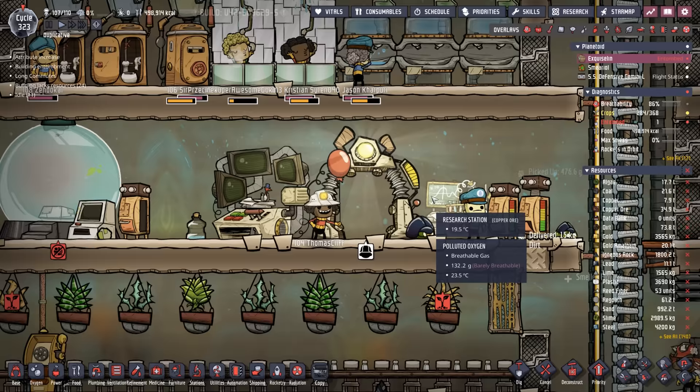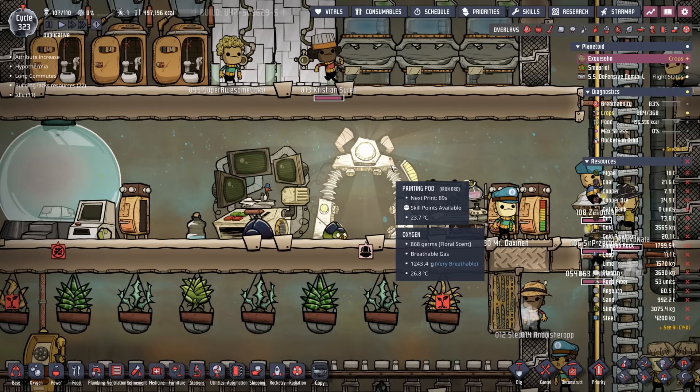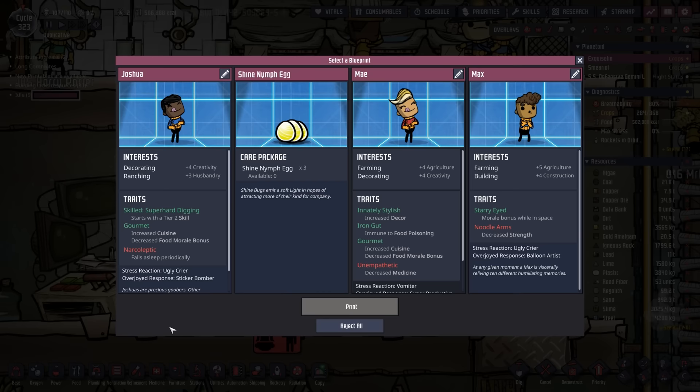Unfortunately, the update broke some mods as expected. The mod we were using to pause the printing pod whenever it was ready is no longer working. We need to clear the current printing pod for a fresh duplicate print, and that way we know it'll be exactly three cycles before the printing pod is fully charged and ready to go.